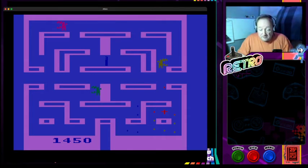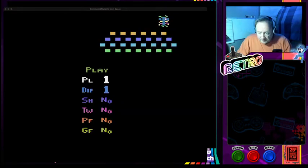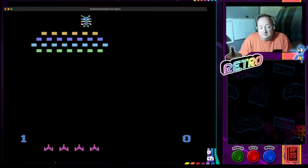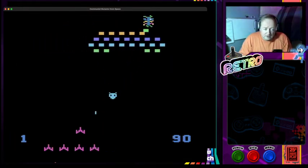Staying on the 2600 — what I'll have to do is go into the scene and change the window. Is that what everyone does? There's got to be a better way. Here's a weird one for you: Communist Mutants from Space — this is Space Invaders pretty much, only harder.